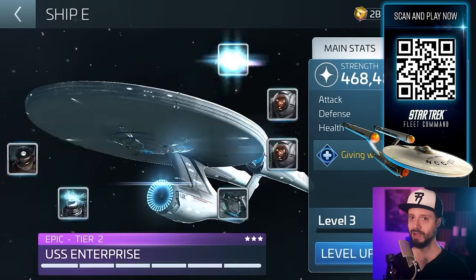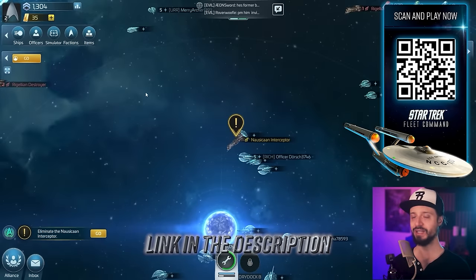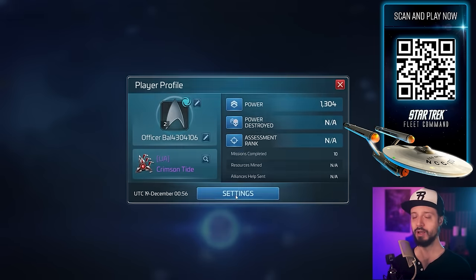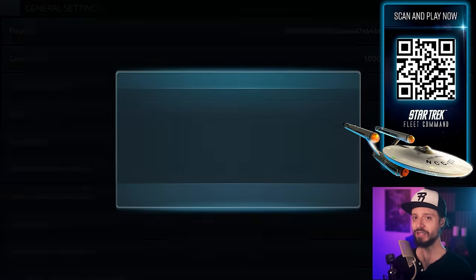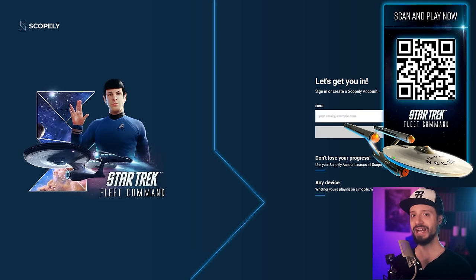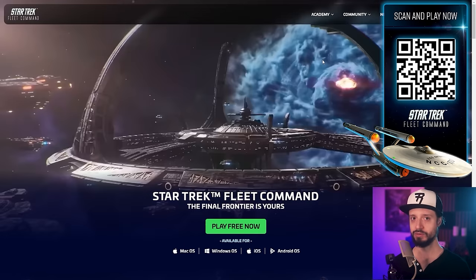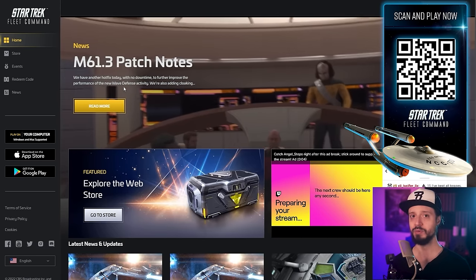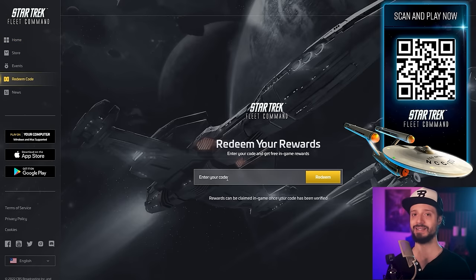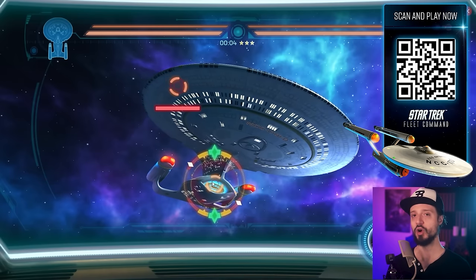To use the code, download Star Trek Fleet Command using the link in the description. Then, in-game, go to your player profile in the top left, open Settings, choose General, then scroll down to the very end to sign up for a Scopely account. Then go to the official website, StarTrekFleetCommand.com, and click the Store icon on the header to log in with your Scopely account. Once you're in the store, access Promo Codes on the left-hand menu, open the Promo Codes page, and enter your code Warp Speed to redeem your rewards. Once redeemed, you'll be able to see them when you go back to your game.